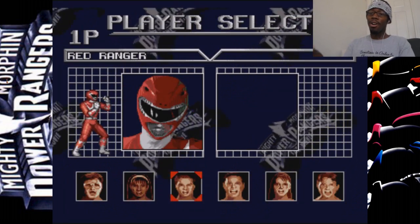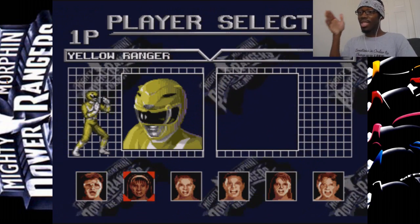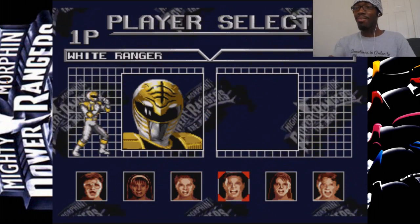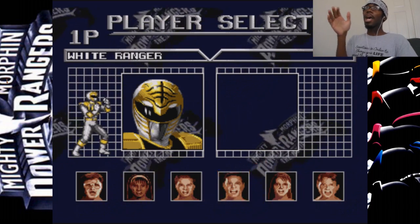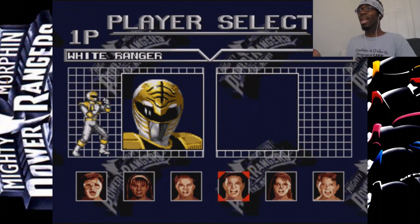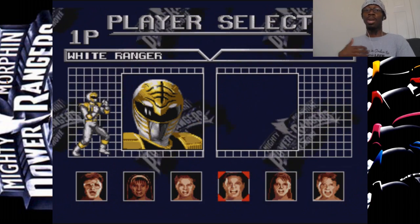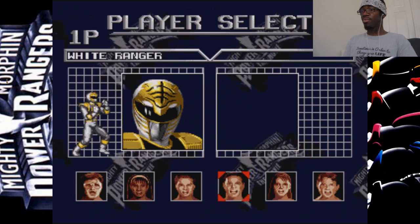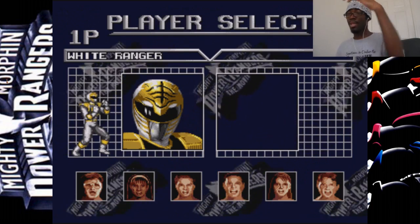Stage 1. Alright, so we got all six Rangers here. We got the Blue Ranger which is Billy, the Yellow Ranger which is Aisha, the Red Ranger which is Rocky — that looks like Tommy. Everybody's favorite Ranger, the White slash Green Ranger, but in this game he's the White Ranger. I looked online and a lot of people said you could get the Green Ranger as a secret unlockable in this game, but I've tried so many times over the years when I was younger — that's not true. They only mention Tommy having the Green Ranger costume, but the only Ranger Tommy you can play is the White Ranger.